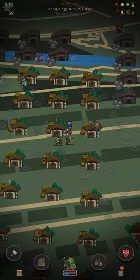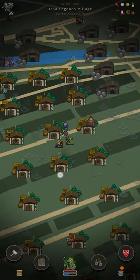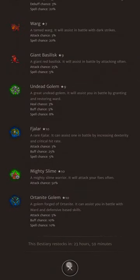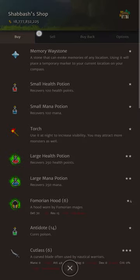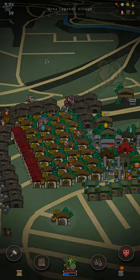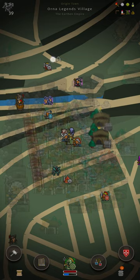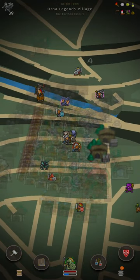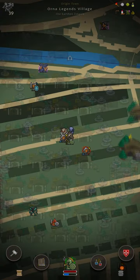Buildings with a yellow exclamation mark means they've restocked naturally. For example, all of these shops here have restocked, and now the exclamation mark has gone away because I've checked it. Bestiaries also have the yellow exclamation mark to show they've restocked naturally. You can tell if a building is player-made if the name shows an apostrophe S to indicate possession — so at the top here you can see Shabash's shop, whereas Hill Parkway shop has no apostrophe S, making it a random spawned building. This little arrow that's always visible on your screen just points north — double tap your screen to reset the view to north.